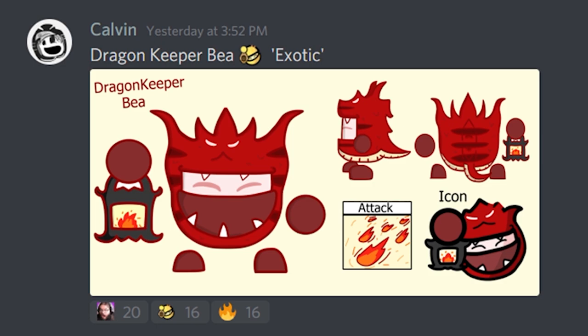Next up, a suggestion from Calvin. Look at those reactions — lots of people like this, and they are totally right. This is such a cool Bea skin: Dragon Keeper Bea. Really, really cool. I love the playing with fire. What I kind of see in mind is instead of throwing a beehive, it would kind of work like a molotov — so instead of bees everywhere, it would just be a sea of flames, which can be super, super cool. I love the model, the colors, the design, and the concept. It's absolutely amazing.